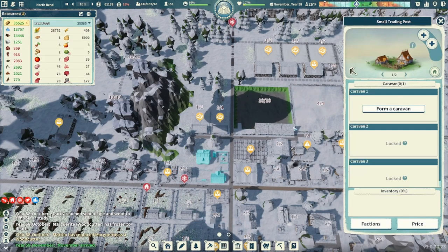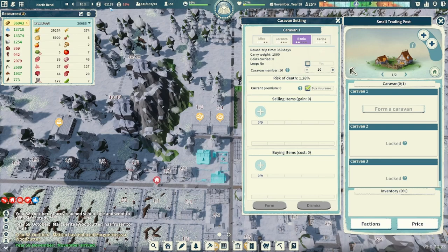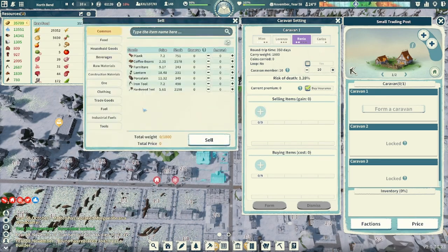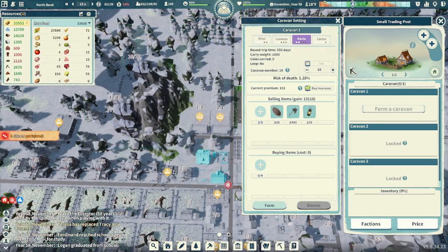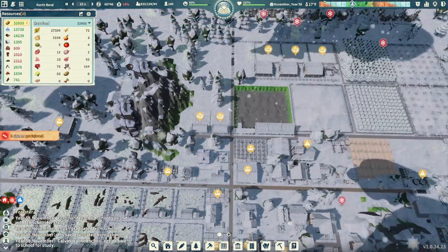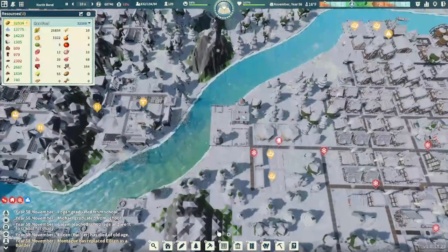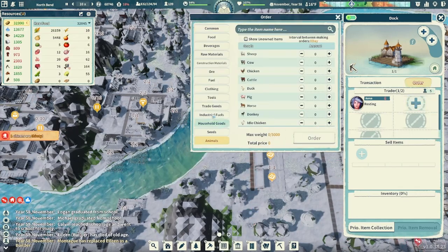I want to set up another caravan for Rania — we're just selling stuff at this point. We have 61,000 coins, we should have enough to order a horse. That caravan is good to go for another 13,000 points. Let's go up to our trading post — the dock — we're going to do an order. Let's check out animals.